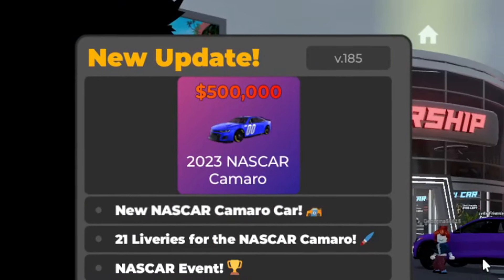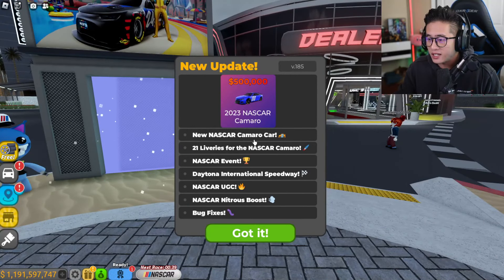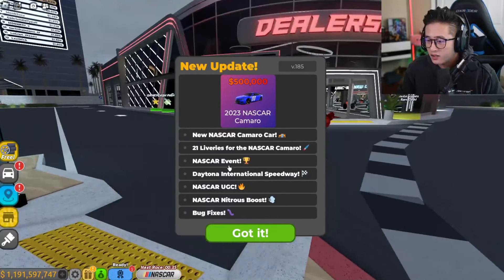Here we go guys — the 2023 NASCAR Camaro, new NASCAR Camaro car, 21 liveries for the NASCAR Camaro, NASCAR event at Daytona International Speedway, NASCAR UGC, NASCAR nitro boost, and bug fixes. Wait — they have a NASCAR nitro boost now?